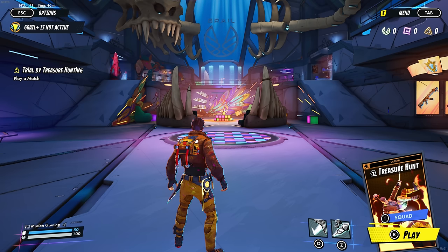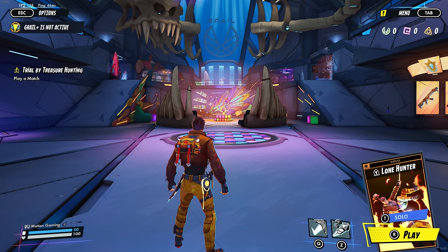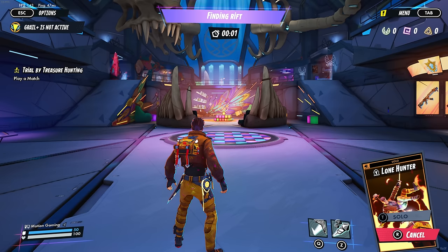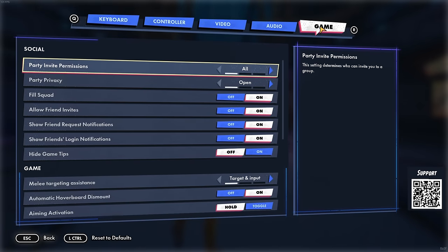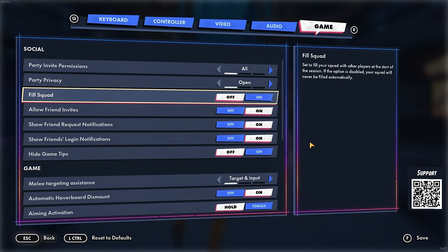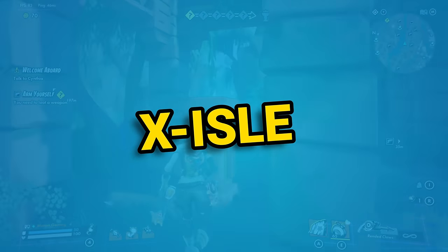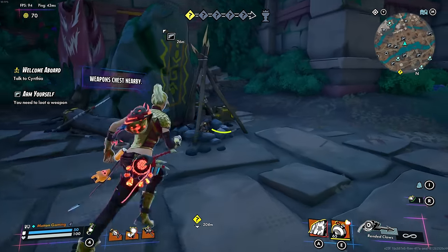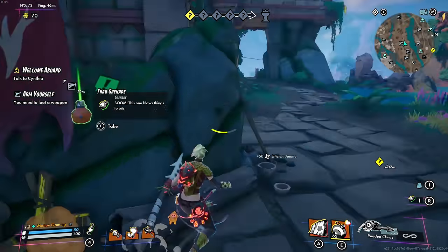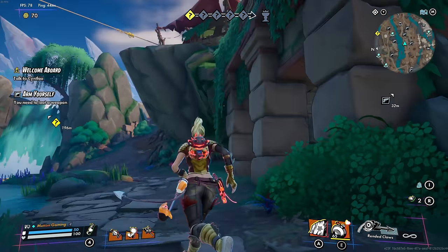At this point, you are ready for your first trip out to Exile. Select your preferred mode and ready up to begin matchmaking, or go to the quick menu to invite your friends. If you want to turn off random teammates, you can go to Settings, then Game, and scroll down to Group Fill. You will spawn on Exile at a random location, and your main objective is to find and secure treasure in the form of trinkets and artifacts, but first you will want to find a weapon and some ammo.